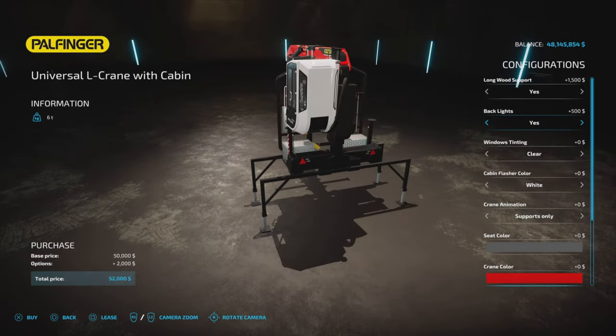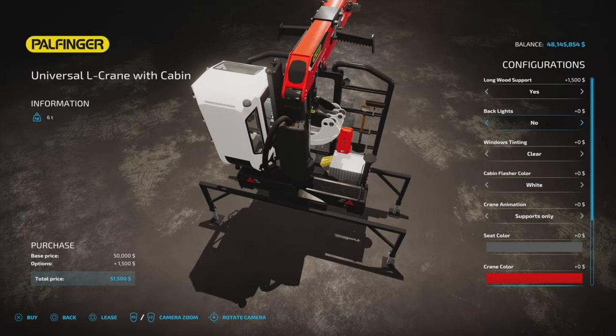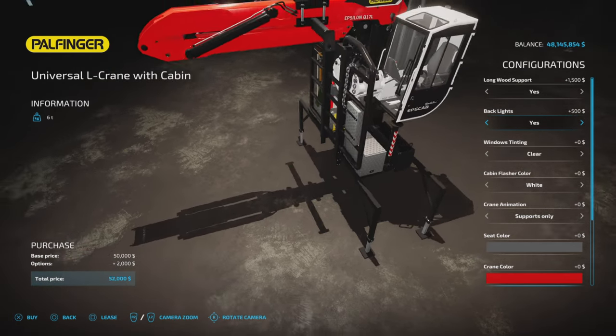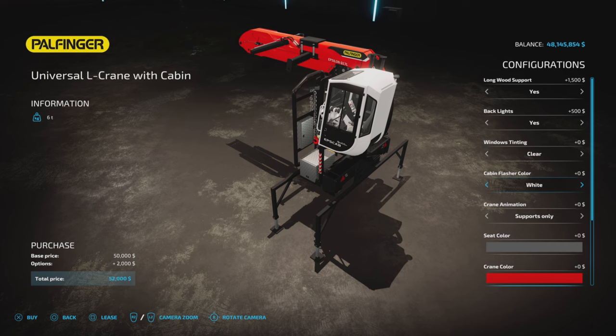There's a backlights option, though I actually don't see where the lights appear. Window tinting is just for the cabin version.